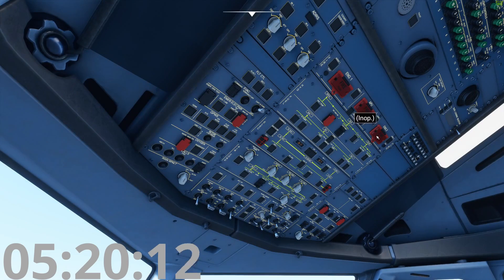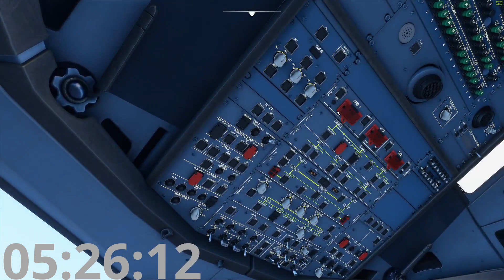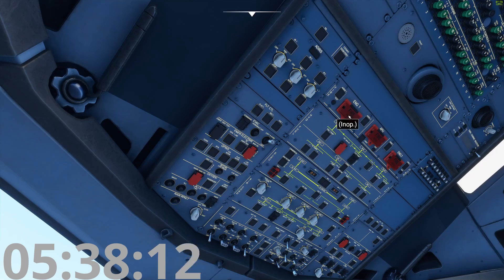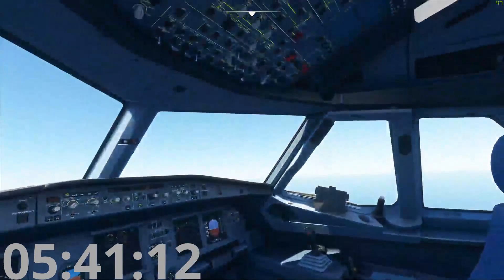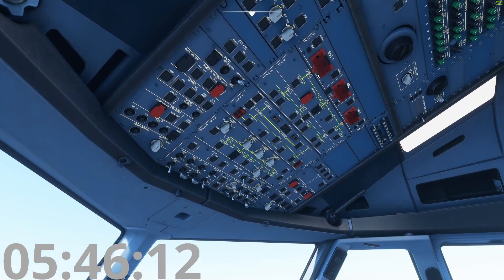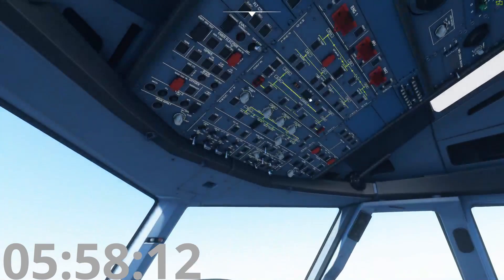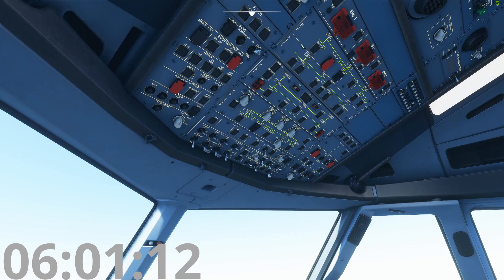Here are the engine fire push buttons. They light up if you're on fire — verify which engine before pressing. If you have an engine fire on engine one and accidentally press the engine two fire push button, you've cut off fuel to the only good engine still running. Always verify: ask the guy next to you 'Is that light on?' It's going to disconnect the engine from every system — hydraulics, fuel, pneumatics, air conditioning, electrical. Then you fire halon into that engine to hopefully put the fire out.